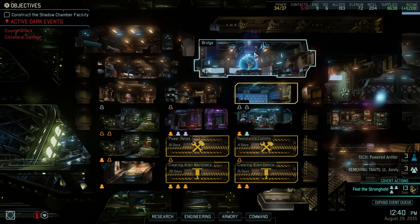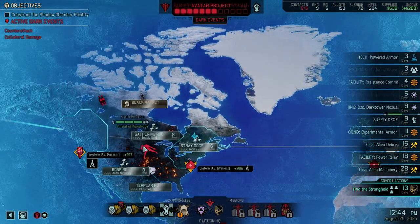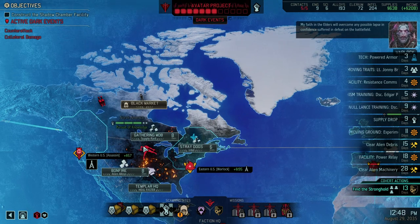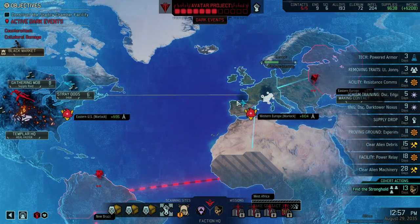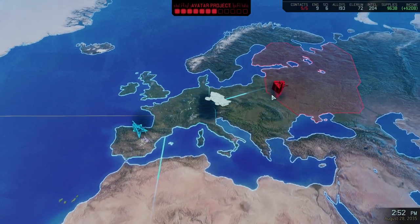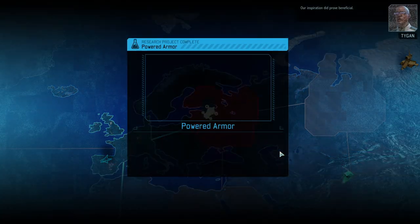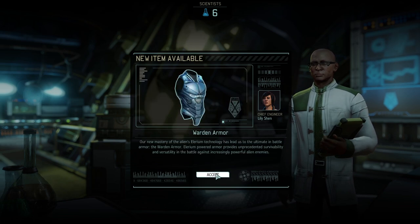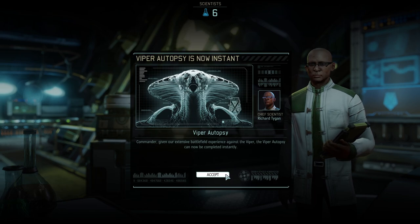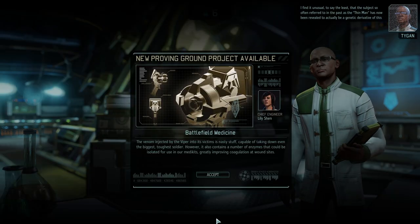We're going to keep the supplies where they are — we can always upgrade our resistance ring just before the end of the month. A supply rate would be another interesting target. That would give us even more alloys, even more Elerium. The game gives us options to expand, we just need to grasp them. A supply rate would be fantastic, and it gives us free XP — who would not take that?